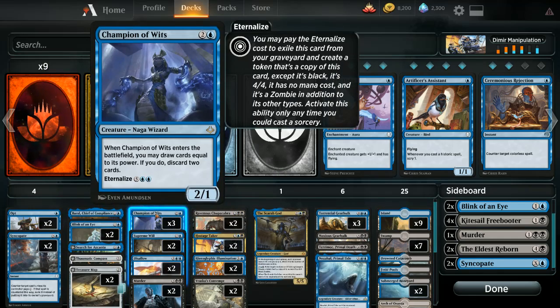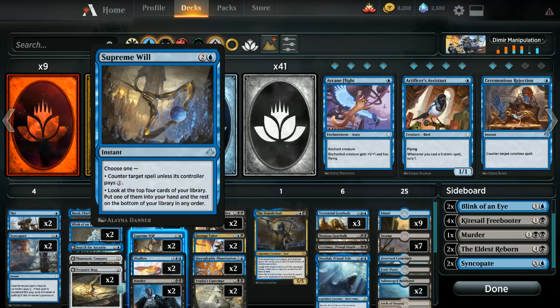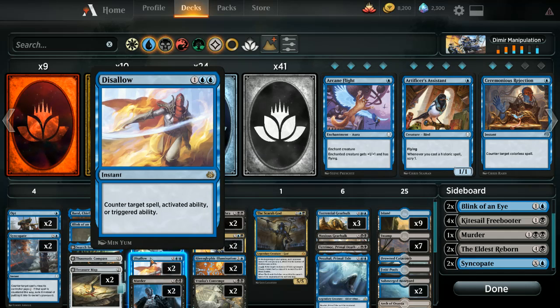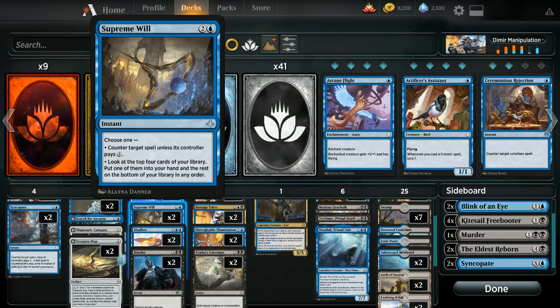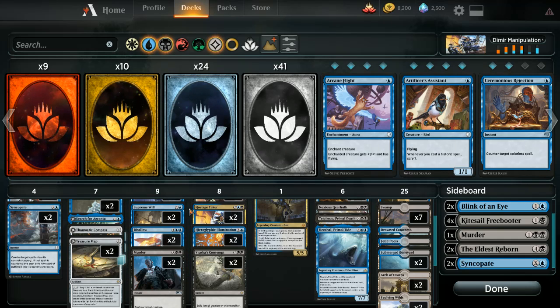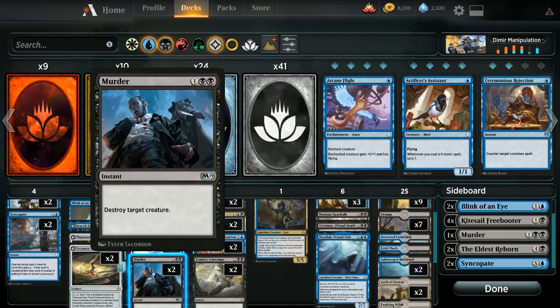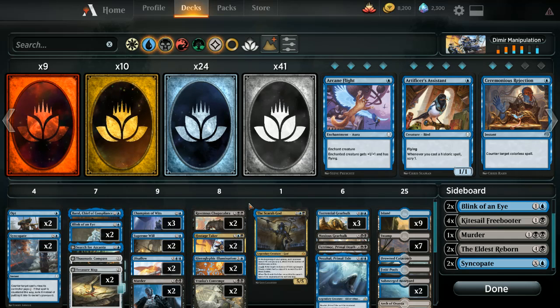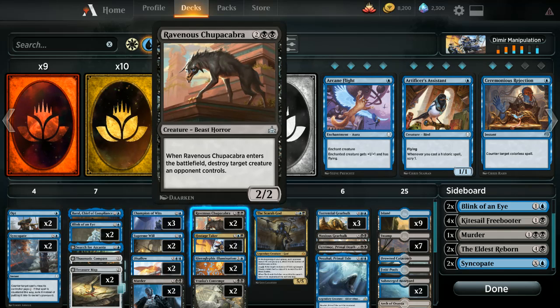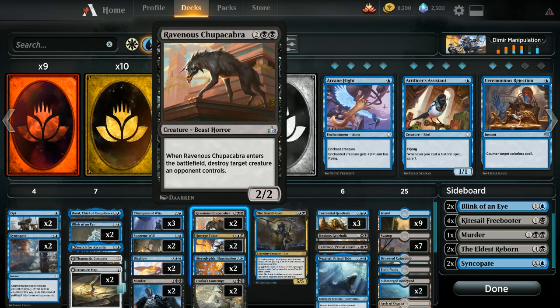We also have the usual copies of Champion of Wits — you definitely want to drop this and start filtering through your cards. I originally had three copies of Supreme Will but balanced it out with Disallow — two and two. If you don't have Disallow, Supreme Will isn't too shabby. I originally had Cast Down but replaced it straight up with Murder — no reason not to have Murder. We've got Ravenous Chupacabra — originally three, but I dropped it down to two because you don't want to see this too early in a control matchup, or even in aggro.